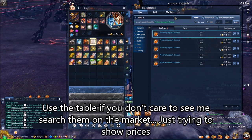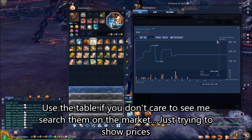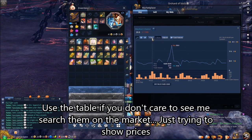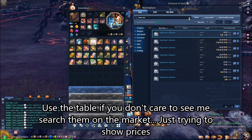Next one we're going to look at is the Carry Essence. This is a bit more difficult of a boss to solo — not because of its difficulty, but because of how long it takes to spawn it. As you can see, it also has a wide price range, going for about 14 to 24 silver, so it also has a bit of a range.